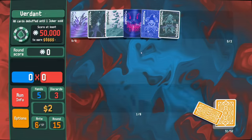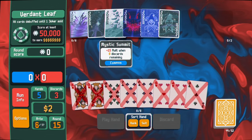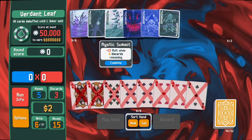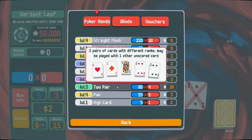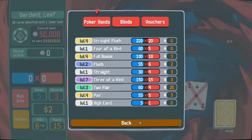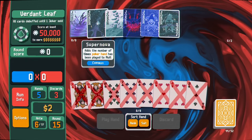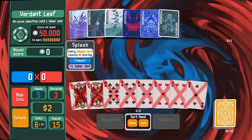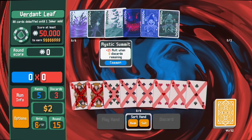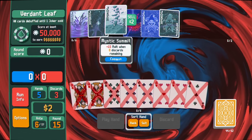The final challenge is 50,000 points! I haven't even been using this one joker. Let's think about it - it adds the number of times a poker hand has been played to the multiplier. The only one that's going to do well with that is two pair, which is my most common hand. Multipliers are pretty huge, so if I'm aiming for that strategy - I think I sell this other joker, but I have to make sure I get rid of all my discards which is a little scary.